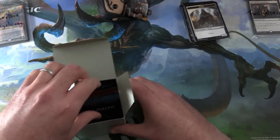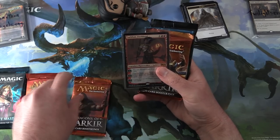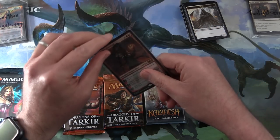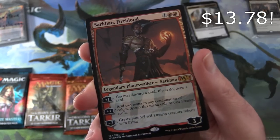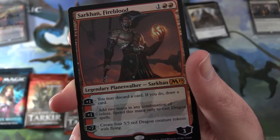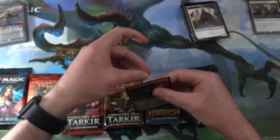We want some mythics — Sarkhan, give us more mythics, we have a greedy urge for more mythics. We have Ultimate Masters, Khans of Tarkir, Dragons of Tarkir — foil, we'll take a look at that in a moment — another Dragons, Kaladesh, and War of the Spark. So today we have Sarkhan Fireblood, a planeswalker from M19. Three loyalty for three. His plus one: you may discard a card; if you do, draw a card. His other plus one: add two mana in any combination of colors, spend this mana only to cast dragon spells. And his minus seven: create four 5/5 red dragon creature tokens with flying. Very cool foiling on that one.